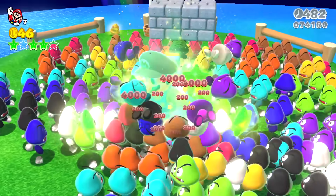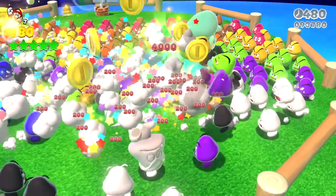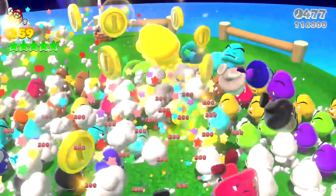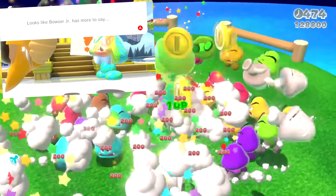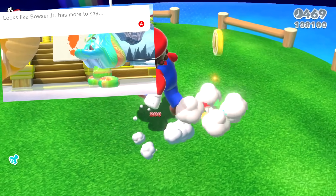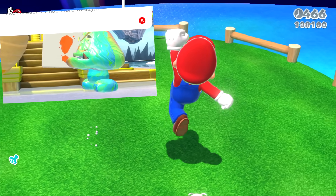Giant Invincible Mario defeats all of the Rainbow Goombas, collects all of the green stars and the stamp. Amid all this chaos, he's reminded of his time in Bowser's Fury when they replaced Bowser Jr. with a Goomba, and had a paint Goomba companion instead of Bowser Jr.